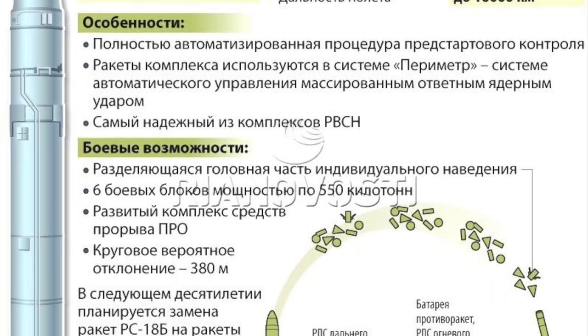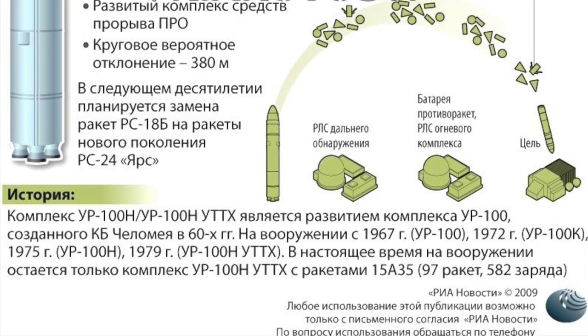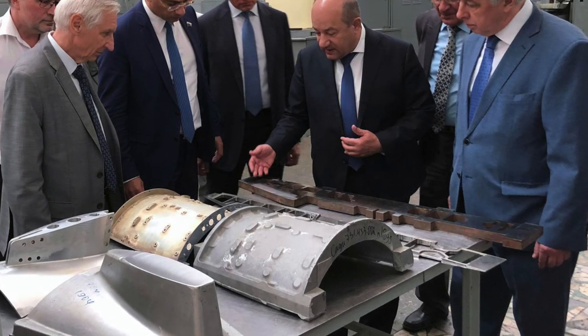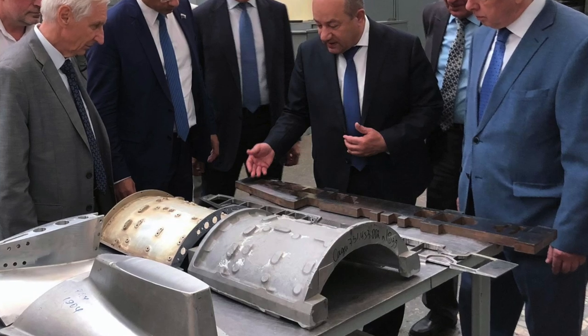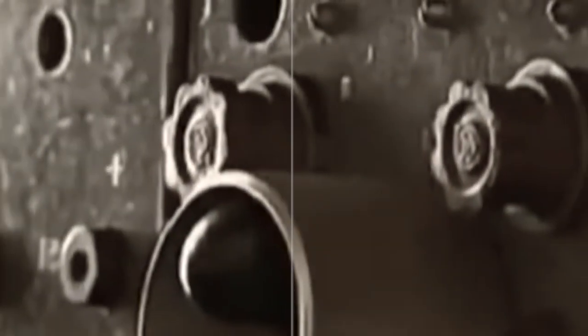The Command Missile 15A11 of the Perimeter system was developed by Yuzhnoye SDO specialists using the UR-100 UTTH ICBM (NATO codification: Spanker) as a basis. The warhead with powerful radio-transmitting equipment was designed at the Leningrad Polytechnic Institute and produced by NPO Strelat in Orenburg. A fully autonomous system with a quantum optical gyrometer and automatic gyrocompass was used for azimuth aiming of the command missile, able to calculate flight direction at alert and retain those calculations even after nuclear impact on the launcher.